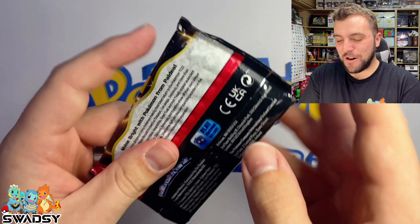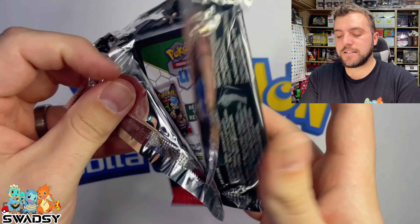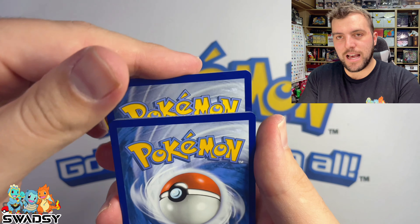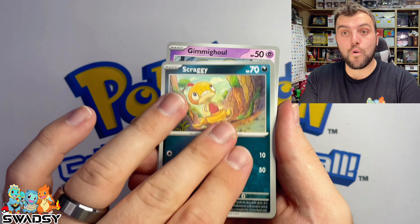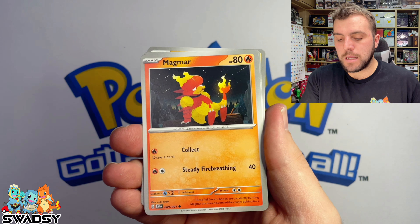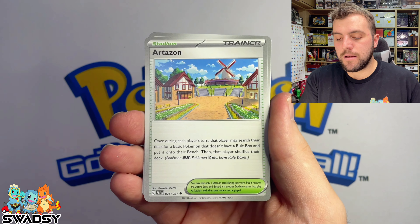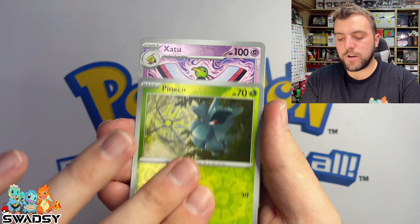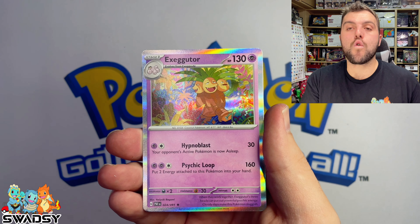Pikachu artwork time. There are only four artworks in the whole pack, but the Pikachu one does look really nice. Diagnus, Scraggy, Gimme Goil, Magma, Mnemona, Primate, Artisan, Lantern, Paneco Reverse Holo, Zaytu Reverse Holo, and Exeggutor Holo Rare.